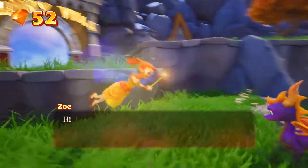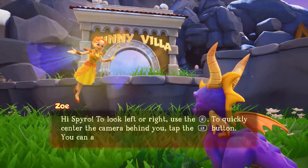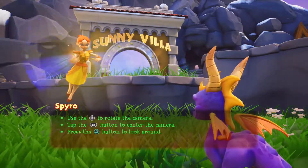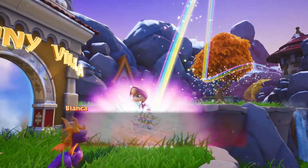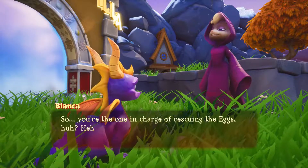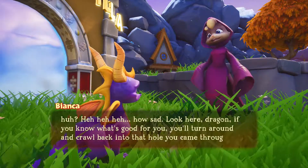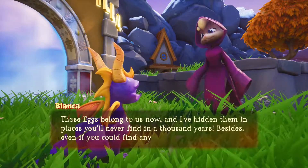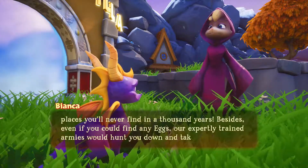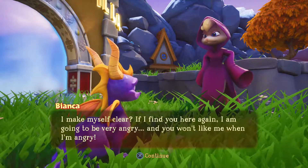Here's Zoe to tell us some instructions about looking around and centering the camera. Then it's time to meet the new character who only appears in Spyro 3. A villain tells Spyro: if you know what's good for you, turn around and go back. Those eggs belong to us, hidden in places you'll never find. Our armies would hunt you down. I'll be very angry if I find you here again. The voice actor for Bianca is pretty good, though some of the lip flaps are a bit off.